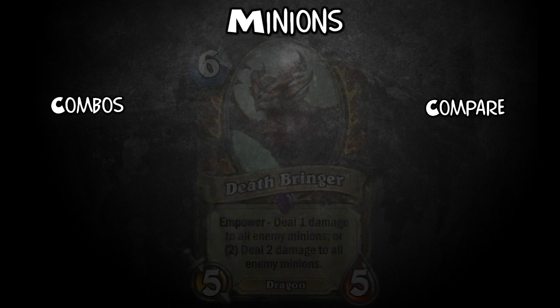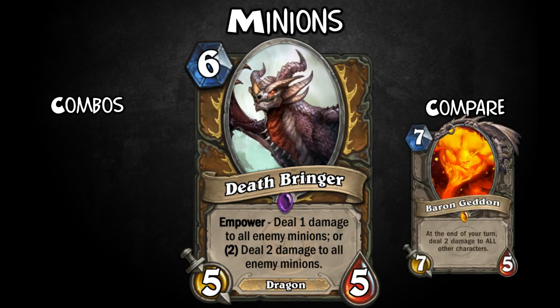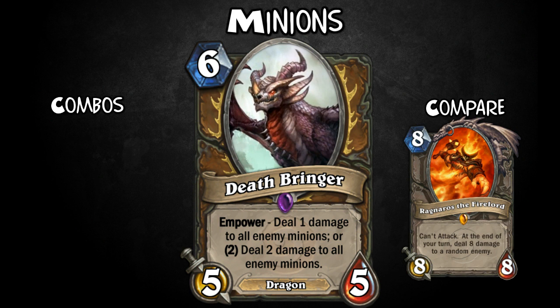This one's nasty — it is Deathbringer. For 6 mana, it's 5-5 with Empower: deal 1 damage to all enemy minions, or pay 2 extra and deal 2 damage to all enemy minions instead. So like a Consecration with a body combined together. Pretty expensive, but if you can get it down in time, it can really help against swarm decks. It adds options beyond just having big Taunt minions.